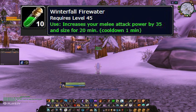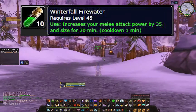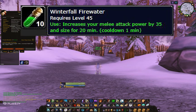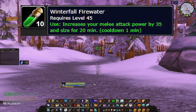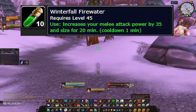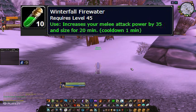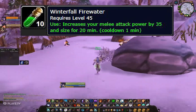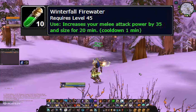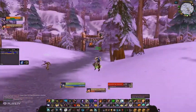Those actually cost a bit on the AH. I always sold them because 35 attack power is nice but it's only for 20 minutes and it's not the longest or the most. This is something that really sells well and I think taking the gold is much more worth it than using the 35 attack power — unless you're doing a speedrun with your guild, in which case pop them. But they sell for like two to three gold on servers, so a stack of ten is 30 gold easy money. I'd recommend selling them, but use them if you need them for the raid.